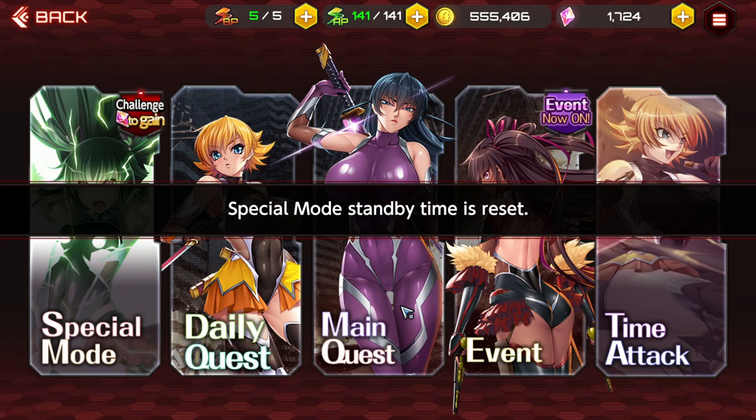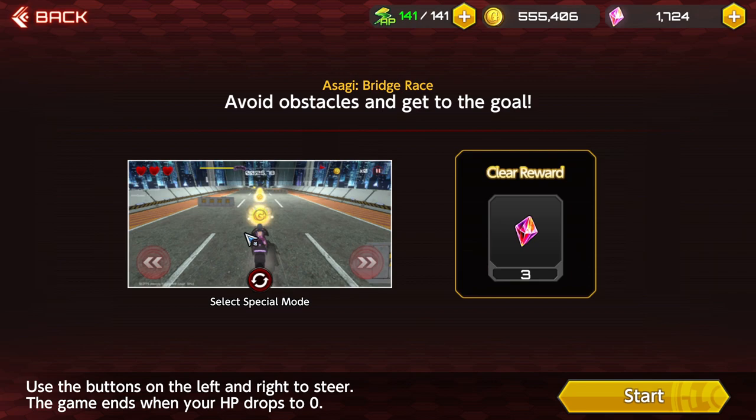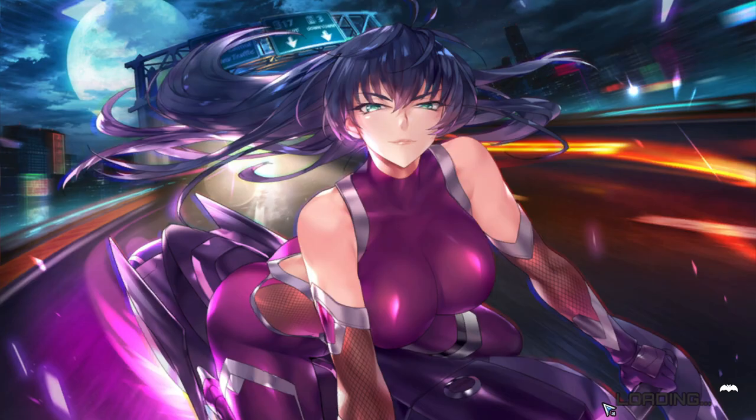The next place is special mode. You have Asagi's Bridge Race and the Yukakase Shooting Gallery. Once you clear one of these stages you get 3 gems per clear, and the stage refreshes every six hours. So if you do it every six hours, that's 3 gems four times a day — 12 gems a day just from special mode.